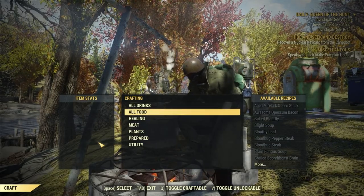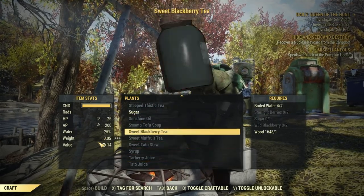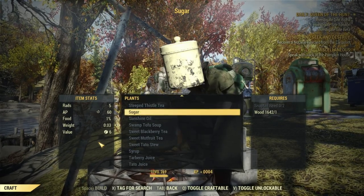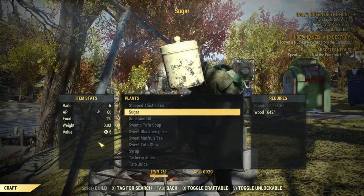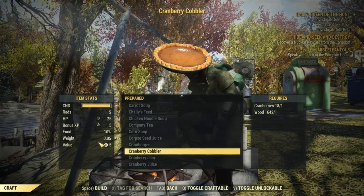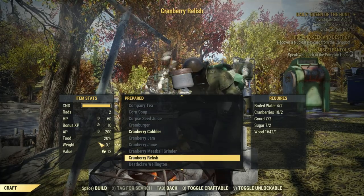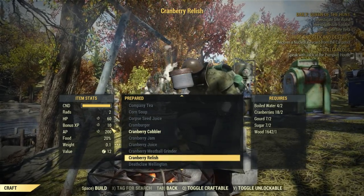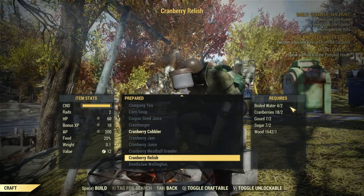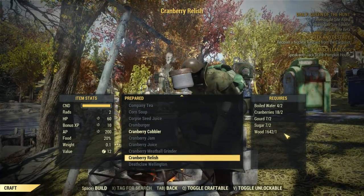Then go to Food or Plants and scroll down to Sugar. First craft the sugar from Snaptail Reed and wood — both are easy to get. Then find Cranberry Relish — this is what you need. It gives plus 10 percent bonus XP. The ingredients are simple: boiled water, cranberries, gourd, sugar, and wood. It's not hard to make.